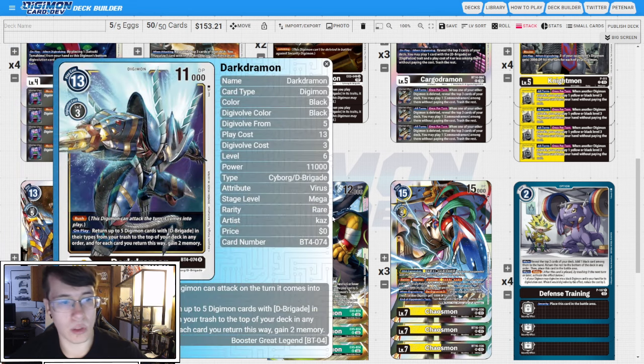One copy of the BT4 Darkdramon. This has Rush, and on play, you can return five Digimon cards with D-Brigade trait from your trash to the top of the deck — for each card you return, you gain two memory, so effectively he's a three-cost Rush body. I also like him as a three-cost Darkdramon we can slam down for DNA fodder, and if we need the Rush body for game and we don't have a Numemon, this does the job as well.